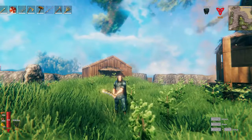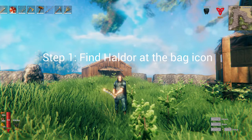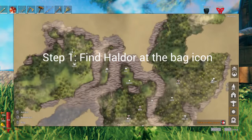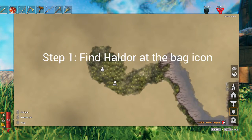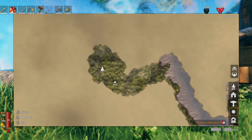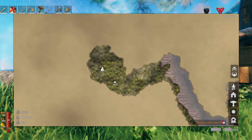First thing you want to do is find the trader — I think he's called Haldor — and he's on the map. If you find him, he will turn up as this icon; you will see this icon on the map. And if you see it, that's the merchant — the bag one.